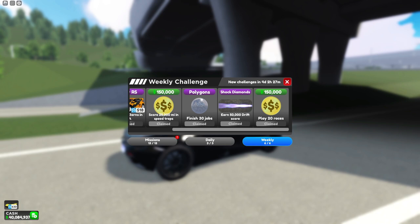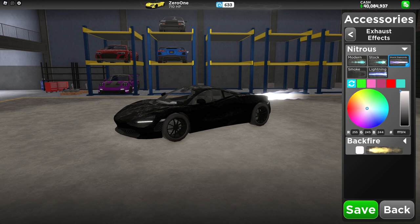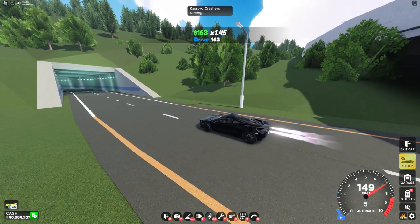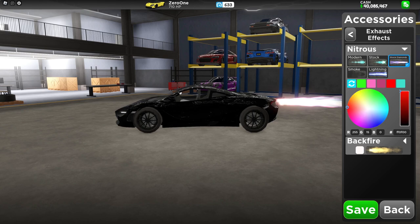The first exhaust effect you can get is shock diamonds. This is a nitrous effect, and if you're wanting to stand out, this is definitely a good option — as you can see, it's pretty obvious when you use this. Changing it to black, it almost fully disappears, and using any other color it doesn't change much.